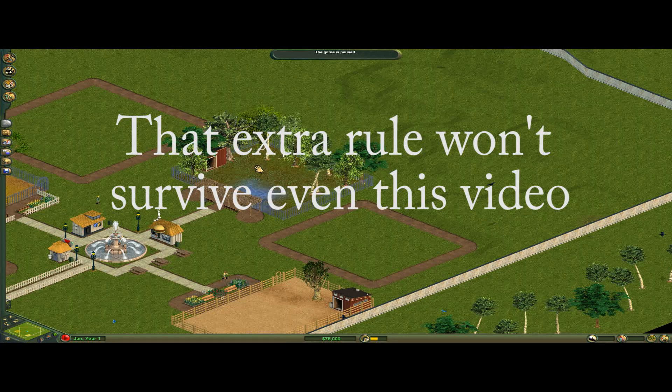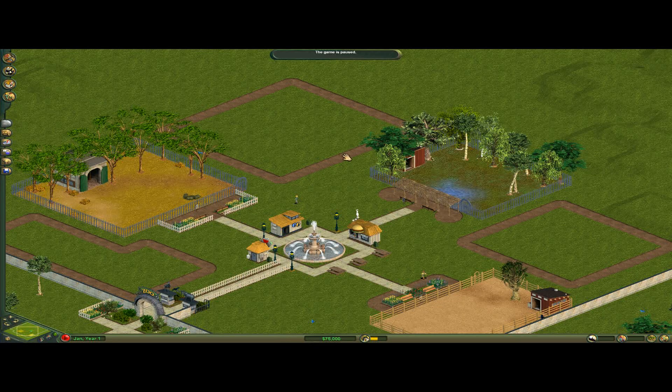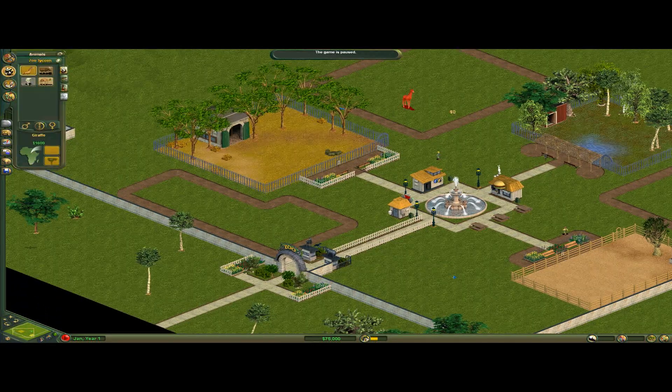If I leave those trees in an exhibit, that's just going to make the animals unhappy and the scenario will fail me. So I will remove trees inside exhibit boundaries, but these roads and buildings — I won't sell them. I have to keep everything as it is; I can only add to it. So let's start out here.